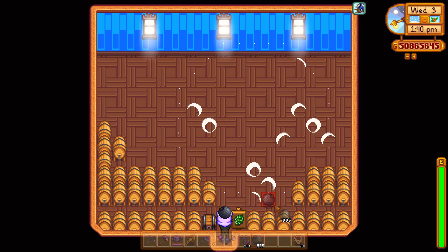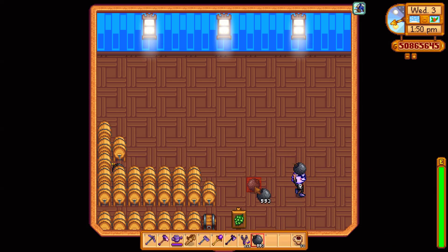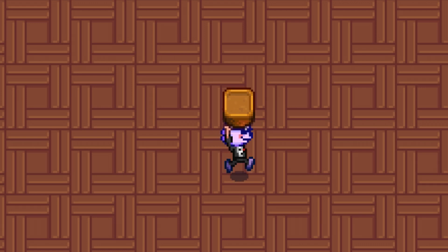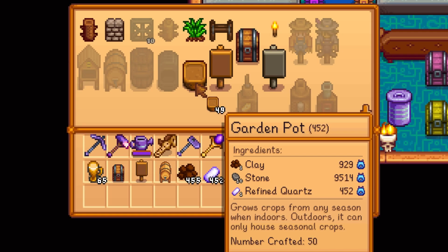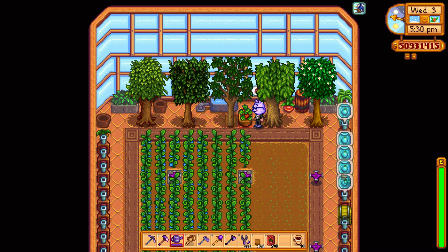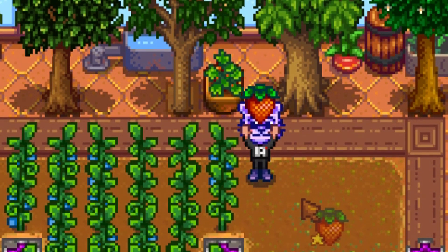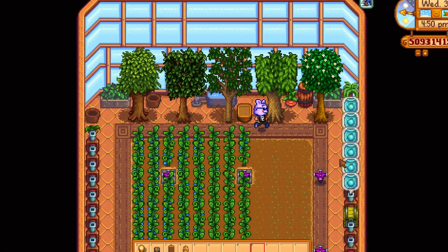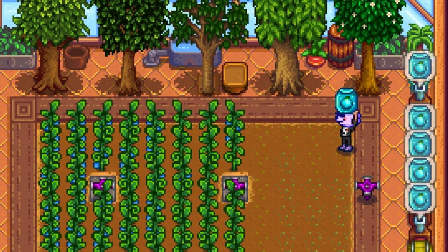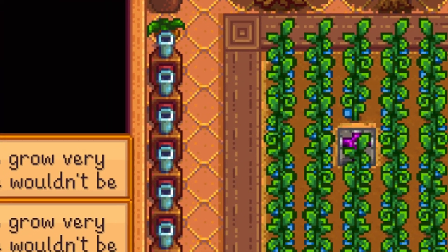Inside the shed, you can't till the soil, so in order to grow crops you will need garden pots. A garden pot is a crafted item that allows crops to be grown indoors. It can also be used to grow crops on the farm or even on the Ginger Island farm. The crops can be from any season, except outdoors on the farm where they must be from the current season. Do take note that garden pots cannot grow ancient seeds — that is the only seed you cannot place into a garden pot.